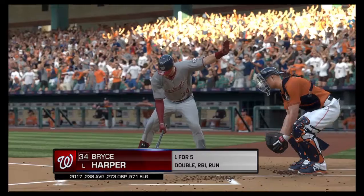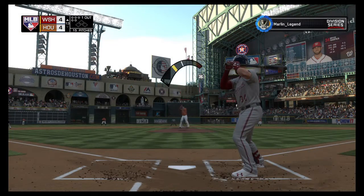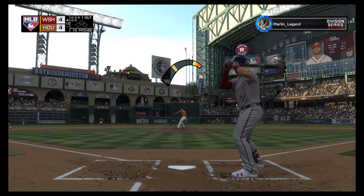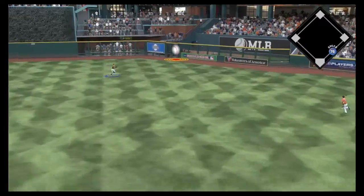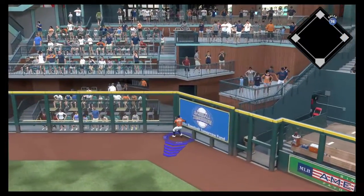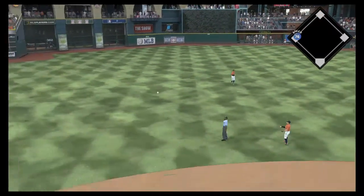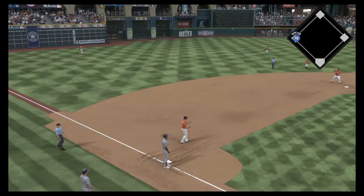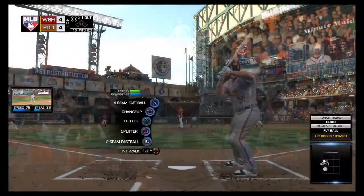Ready for another shot: Bryce Harper — he got on top of one and was a ground out victim last time. A swing and a high drive to right center field — Springer racing back, and just short of a home run, this ball's off the wall. He hits the corner and tries for third and will make it in safely — it's a triple, and the go-ahead run is at third with only one away.